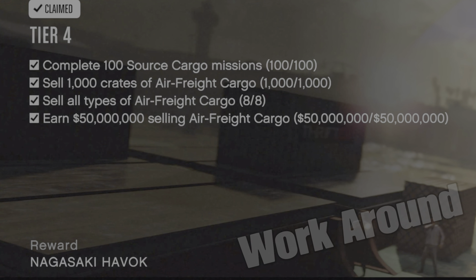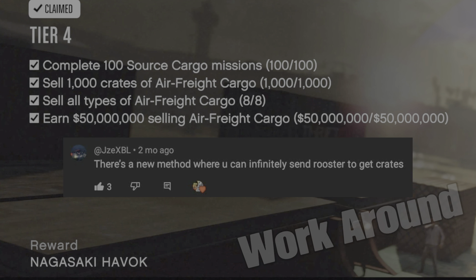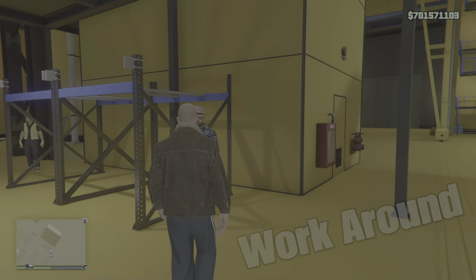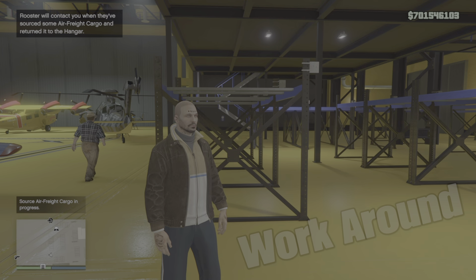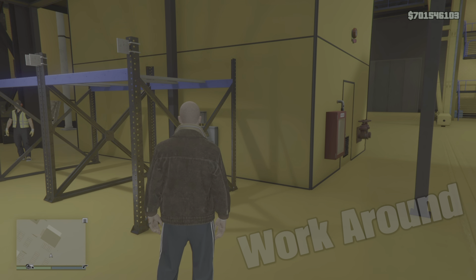Sell 1,000 crates of air freight cargo. Shout out to Jez for letting me know this workaround. Rooster has a 48-minute cooldown, but you can completely skip that and send him off to get another crate every minute. Send him off to get a crate — it costs 25k — then close the game down and load it back up. For it to work, you have to make sure Fidelity is switched on under graphics mode. That said, I actually recommend just sourcing the crates normally; it doesn't take that long, especially using the Raiju for land-based missions.